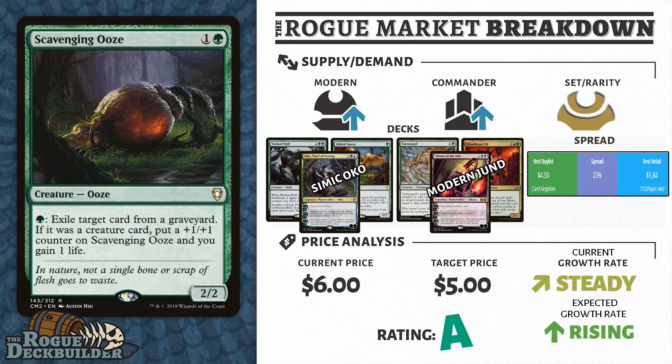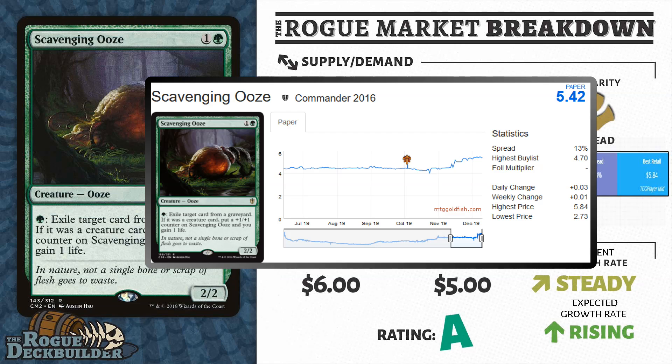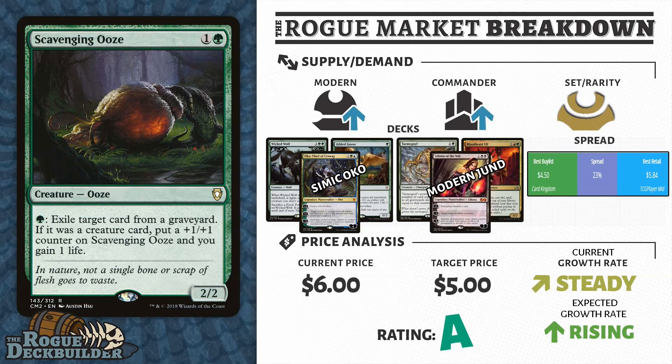A little bit of a warning: this is much like Yavimaya Coast in that it does seem to get reprinted yearly in the various Commander sets, or we may even see it again in Standard. Usually you want to get in on this, wait for the price spike, and then sell out before the next Commander set is spoiled. I think you have some time before Commander 2020 comes out, and Scavenging Ooze will probably go up to at least $8 — I'd say even up to $10 by that time — as the amount of Pioneer play it's starting to see is overwhelming the supply.